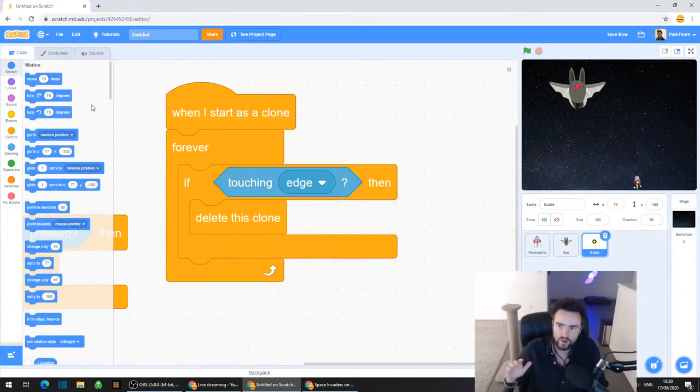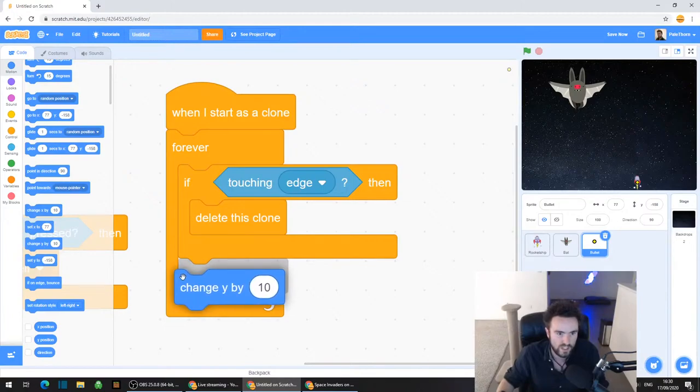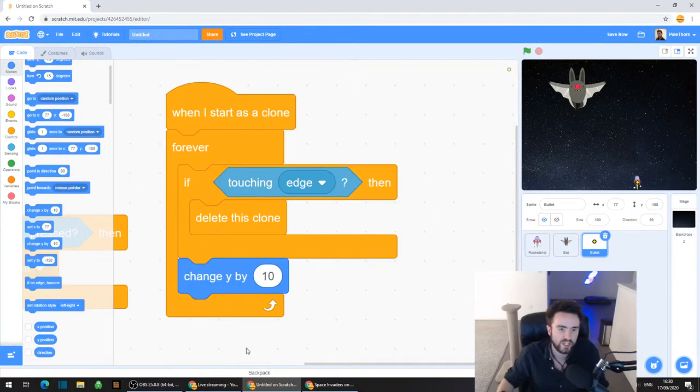Remember, we changed X for the rocket ship and it moved sideways - left and right. We want these bullets to go up. So what we want to do is change Y. Go to Motion, the dark blue category in the top left corner. Look near the bottom for "change Y by 10". Grab that out and put it right underneath the if - but make sure it doesn't get sucked up inside the if. Make sure it's right underneath the if.